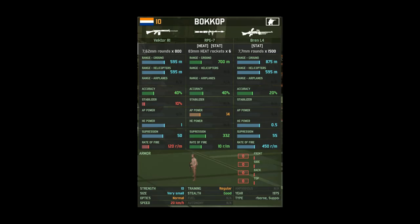We do have a unit card for the Bokop — standard line infantry, nothing too spectacular. They've got RPG-7s. Don't expect these to do a ton of damage to vehicles; it's only 14 AP, which is not stellar. Maneuverability is 20 kilometers an hour, which is normal. Strength of 10 guys. The Vector Air 1 and the Bren don't seem terribly spectacular to me.